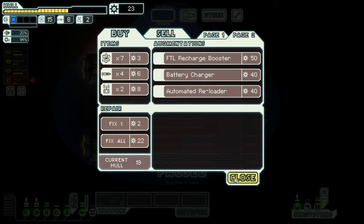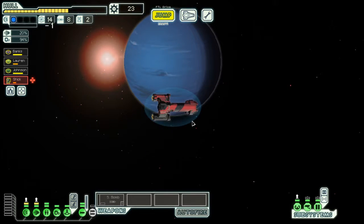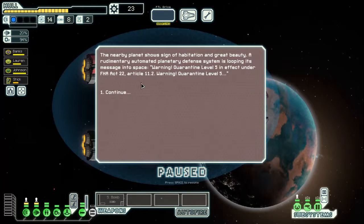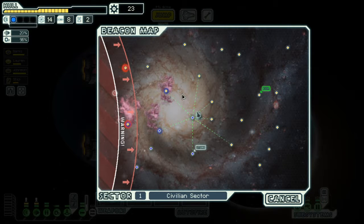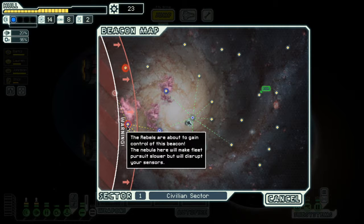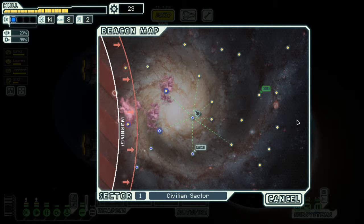We're not going to worry about repairing the ship, buying fuel, or anything like that — we're not going to play much longer. Oh, this isn't a fight — it's just saying don't go to this planet, it's quarantined. Sometimes you'll find a life sign, sometimes a fight, sometimes nothing at all. Over here is the encroaching rebel fleet — the red line shows where they'll be after I jump. This area the rebels already control, so it's significantly more dangerous. I need to make sure I get to the exit before this line catches up.